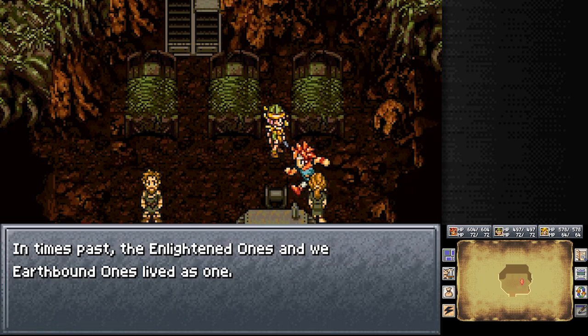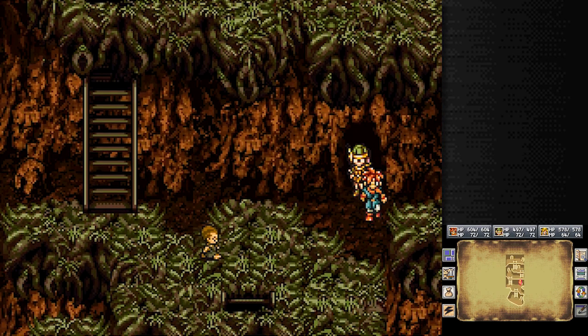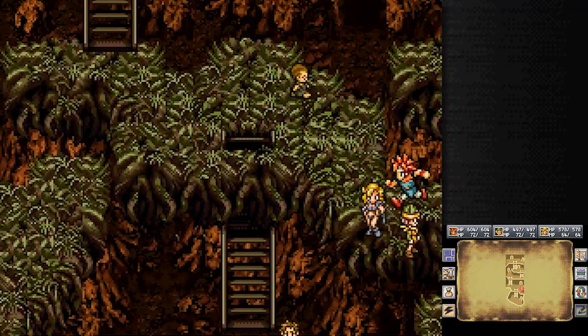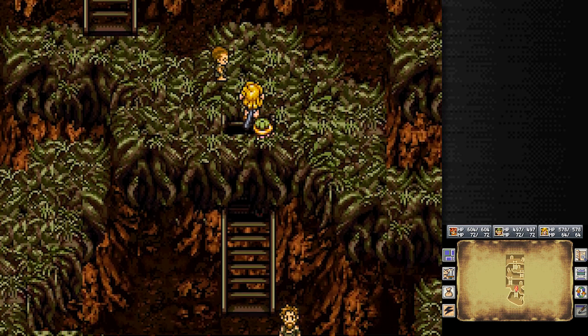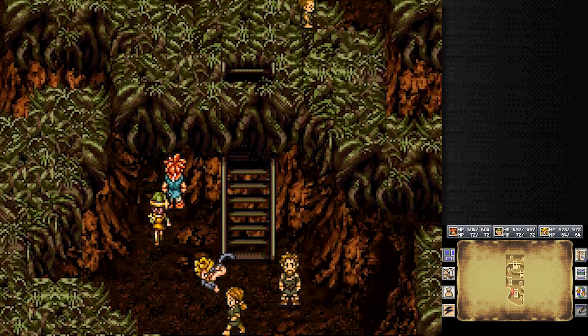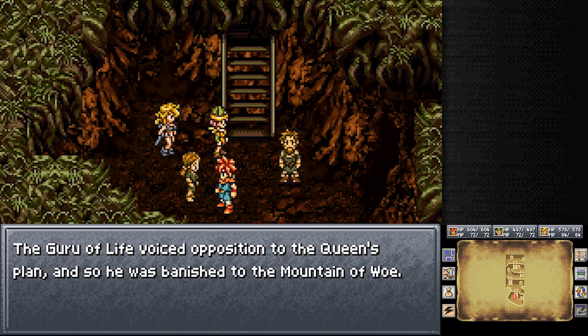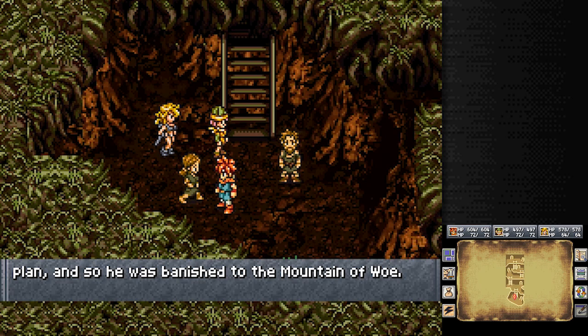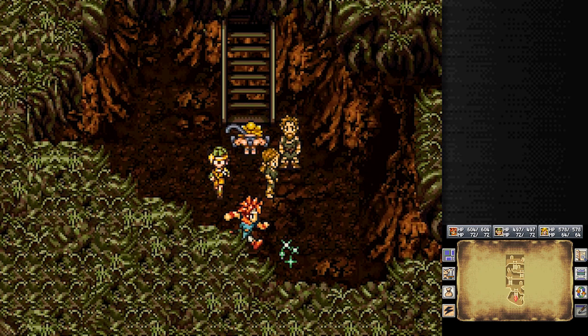In past times, the enlightened ones and the Earthbound ones lived as one. This whole setup always personally reminded me of the book series Xanth — how they banish those that aren't capable of magic to Mundania. I've never seen this connection made before but I was encouraged to bring it up by Chrono Trigger theorists I contacted; they thought it was interesting. This tunnel connects to a Mud Beast den, and beyond the mouth of the den lies a giant chain that anchors the Mountain of Woe to the earth. Before all else, save your game.